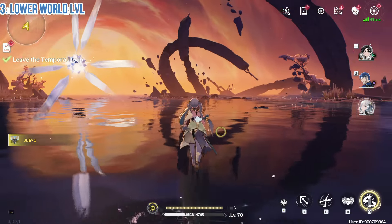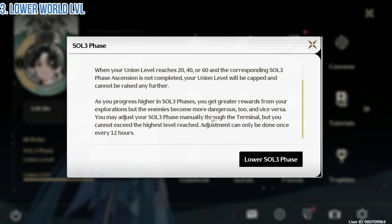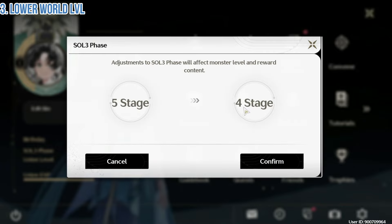Do not claim the rewards as it will be useless if you already lowered your world level. You can only change this every 12 hours, so choose carefully — whether you want to raise your world level or if it's time to do some material collecting.